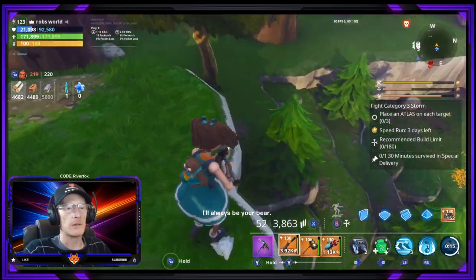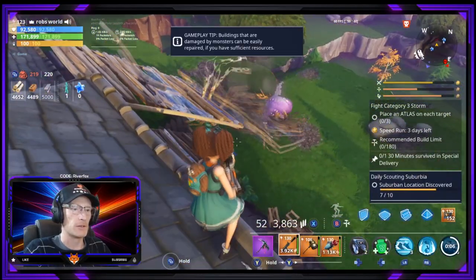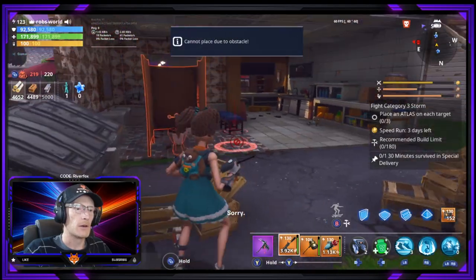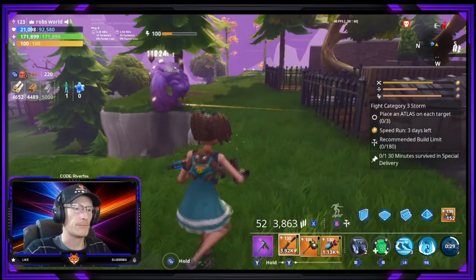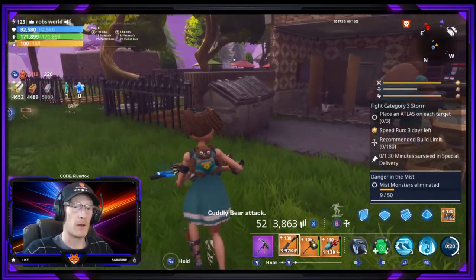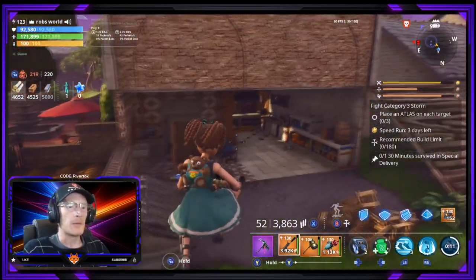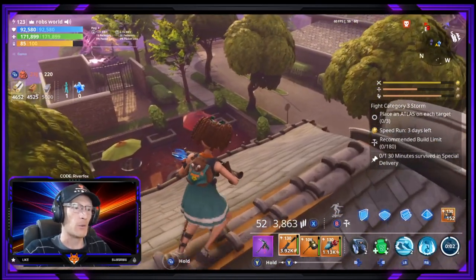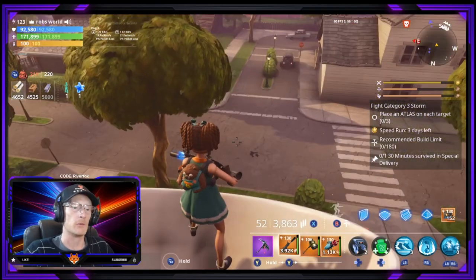We've got about 15 seconds before our ability resets without charge fragments. When you've got the charge fragments, it most definitely does help to boost this cooldown so much. Pretty damn good, I have to say. Without the charge fragments it does take a while for the cooldown, but with charge fragments it definitely helps boost the cooldown enormously.